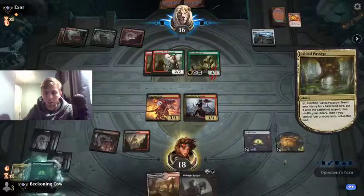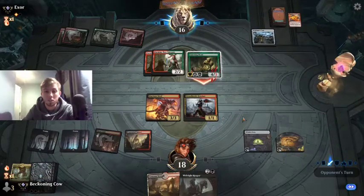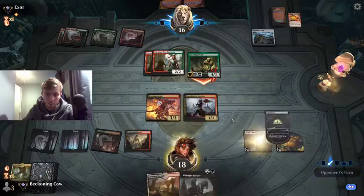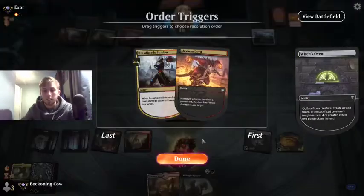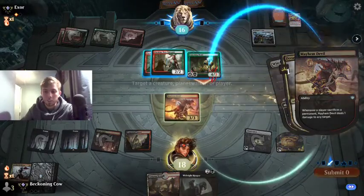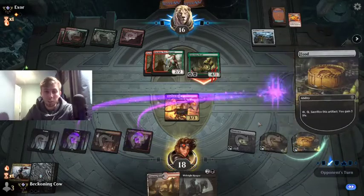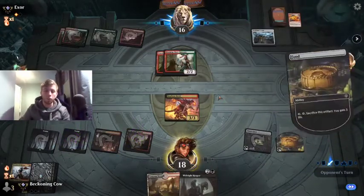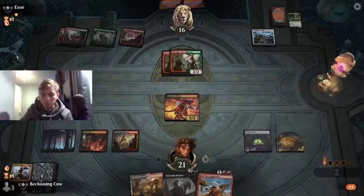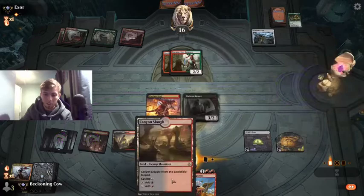Let's leave it like this, and then hopefully he attacks through thinking that I'll block with the Devil. I'm going to just deal with it this way. Blocking with the Devil there would have been really bad. This way we go up to 21 - he's tapped out. Let's play Midnight Reaper.